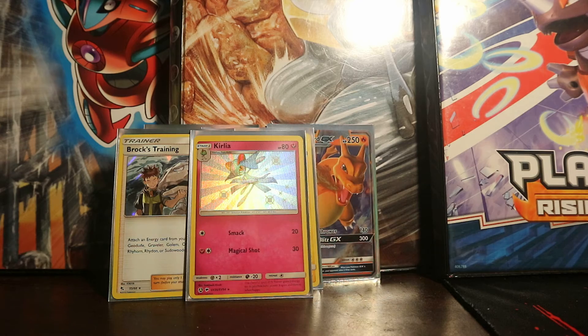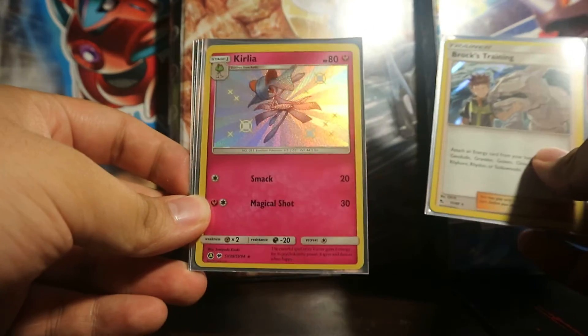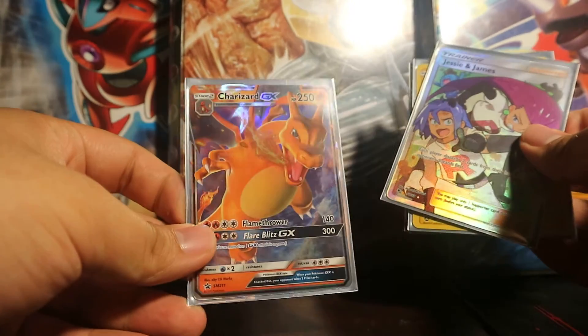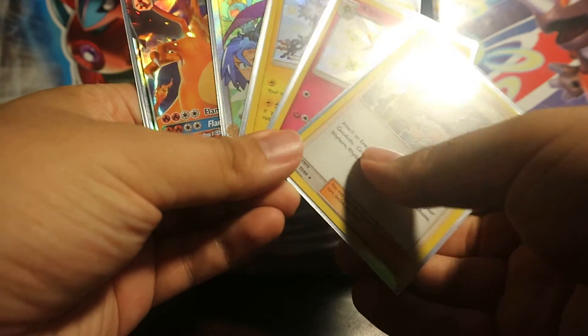Guys, that's the important part right here. Pull out all our gatherings together. So from this tin, we got one Holofoil Brock's Training, a Clefairy Shiny, a Zeraora Shiny, Jesse and James Full Art Trainer Supporter, and the Charizard GX promo. Overall, amazing, fantastic pulls, guys.